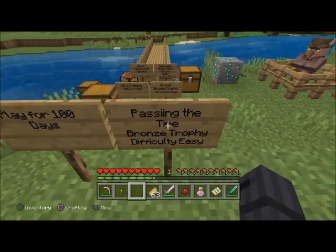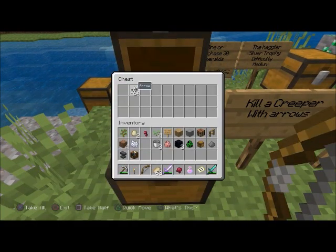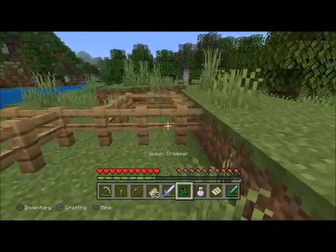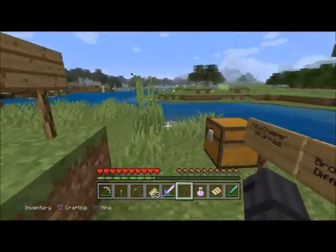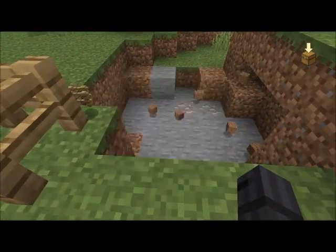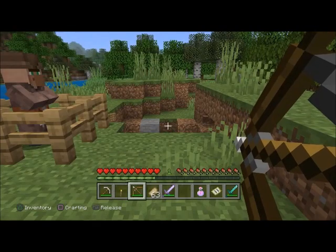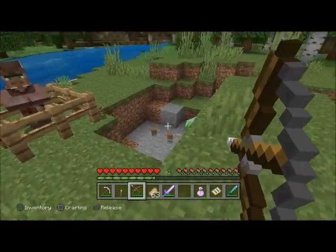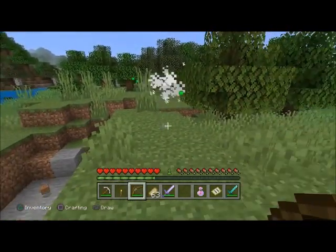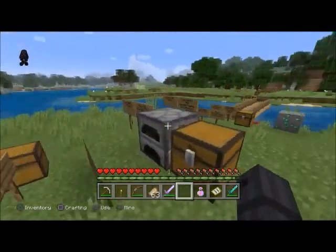'Archer' — bronze trophy, difficulty easy. Kill a creeper with arrows. It doesn't actually matter whether it's a bow. He's hiding from me now. Set the spawn point so you can get him. He dropped gunpowder, which you can use to make TNT.